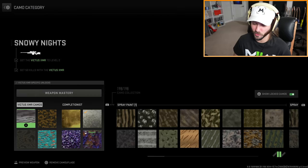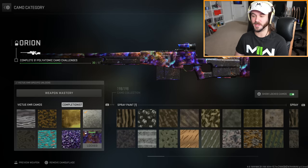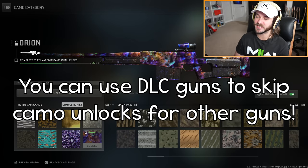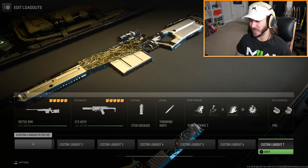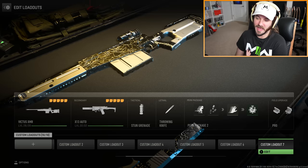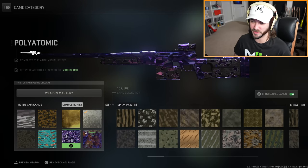The Victus XMR counted towards Orion camo - we went from 29 to 30 out of 51. You can use DLC guns to skip having to complete certain base guns. I could skip the Javelin, but I kind of want to complete everything and get camos for every gun. But if you want to skip certain guns, you absolutely can.